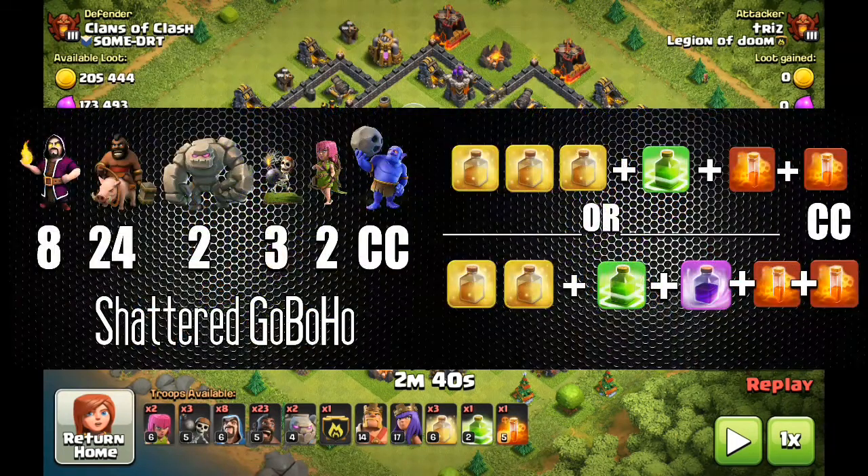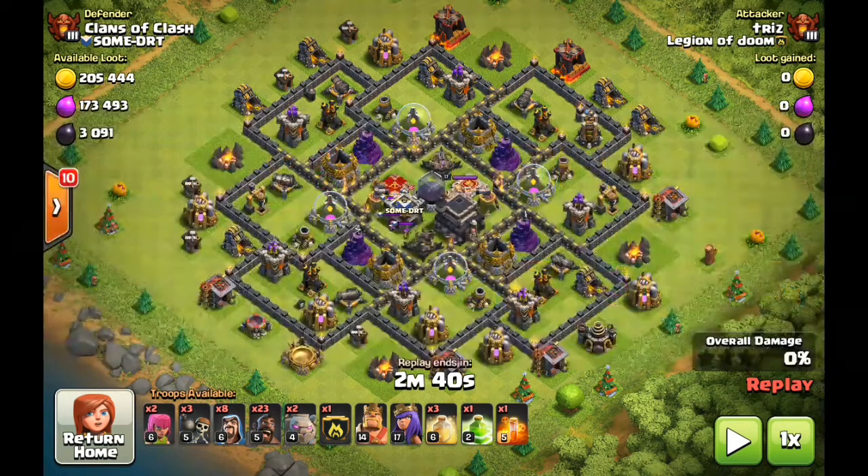With this particular army, we're going to be using the following breakdown: two archers, three wall breakers, eight wizards, 24 hogs, two golems, a CC full of bowlers, your heroes, three heal spells, a jump spell, and two poison spells. We're going to bring one and then bring one in the clan castle because I'm upgrading my dark spell factory. You won't see the additional dark spell in any of these examples, but it is definitely something you'll need.